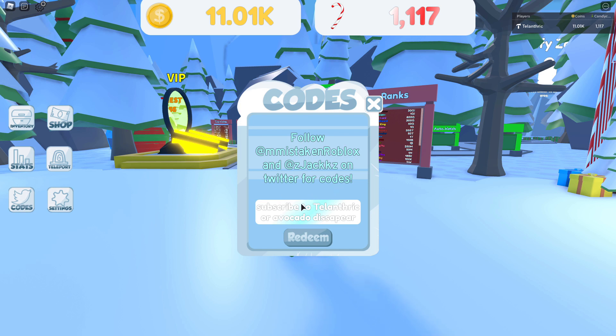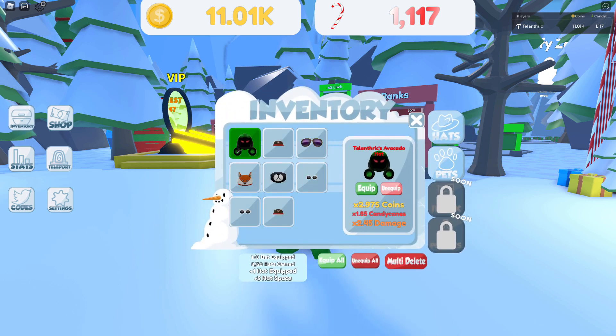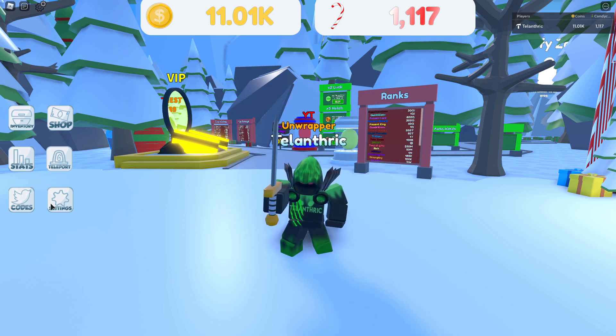The first code is 'subscribe to Teleanthric' or 'Avocado Disappear', and that is my favorite code — I already used it. That's gonna give you Teleanthric's Avocado Hat, and that has almost three times his coins, two times candy canes, and 2.5 times damage. So that is a very nice hat.